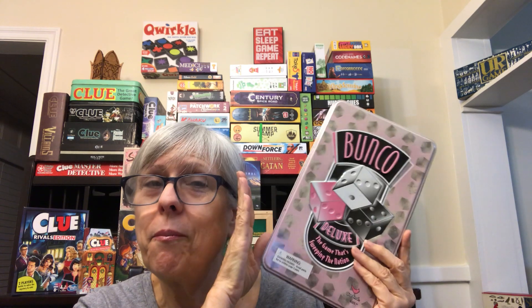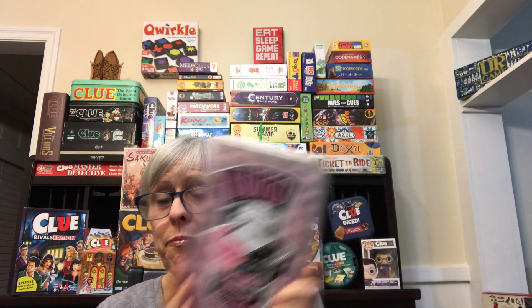We're looking at Bunko today, using the CLUE framework: C for components, L for length, U for uniqueness, E for ease. Starting with C — components — what are you going to find when you open this box? I have a deluxe version. In this container I have quite a few things that might not be in every set. I have a whole pile — probably 12 — because it takes 12 people to really play this game correctly and best.